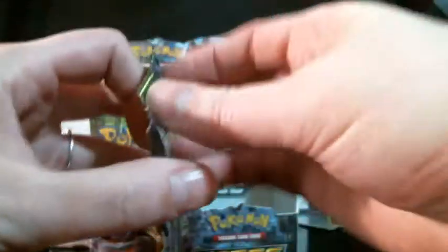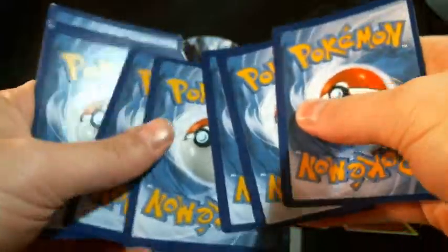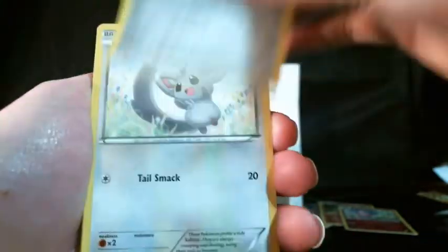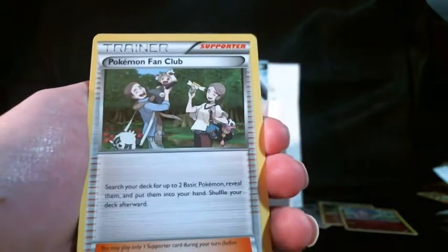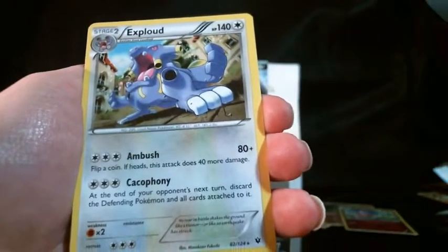Last pack on this side. I'm not expecting any last-pack magic, but I'd be happy with just about anything at this point. This pack has a Burmy, Snobbull, Bronzor, Mincino, Deerling, Kabuto, Pokémon Fan Club, and Altaria Spirit Link. Our reverse is a Random Receiver, and our rare is an Exploud non-holo.